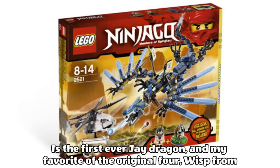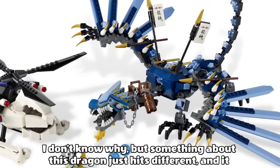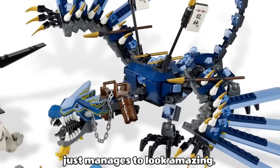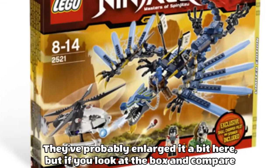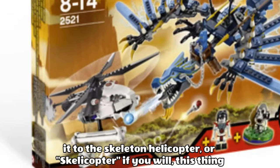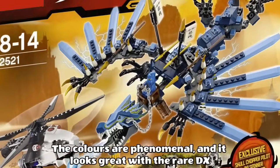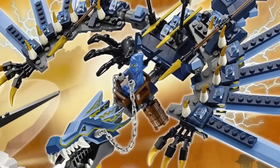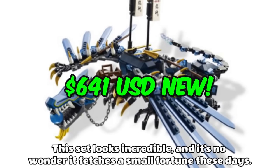In 4th place is the first ever Jay Dragon, and my favourite of the original 4 — Wisp from the Lightning Dragon Battle. Something about this dragon just hits different, and it just manages to look amazing. And this thing is gigantic. If you look at the box and compare it to the skeleton helicopter — or scalicopter if you will — this thing looks like a mini flying kaiju. The colours are phenomenal, and it looks great with the rare DX Jay on top. This set looks incredible, and it's no wonder it fetches a small fortune these days.